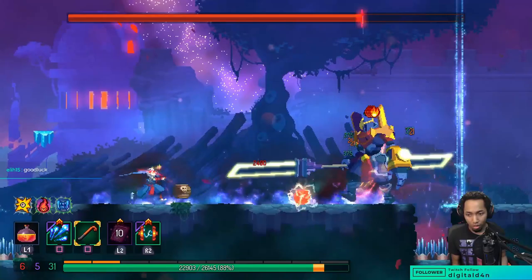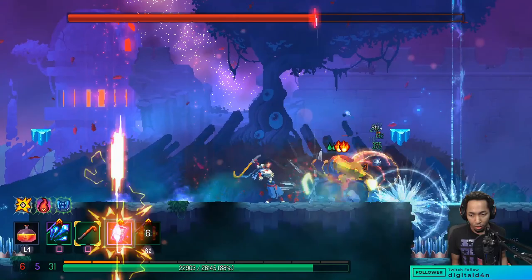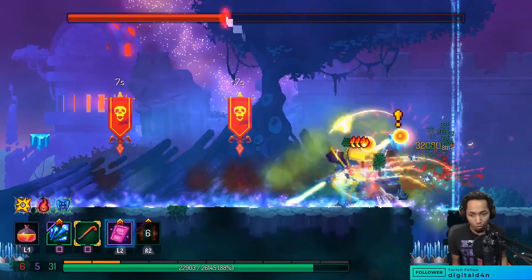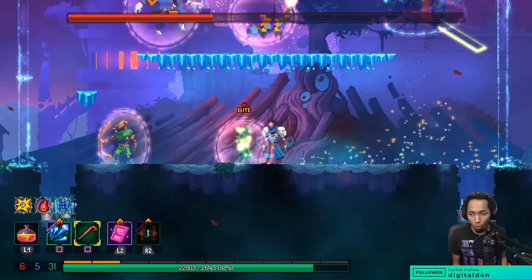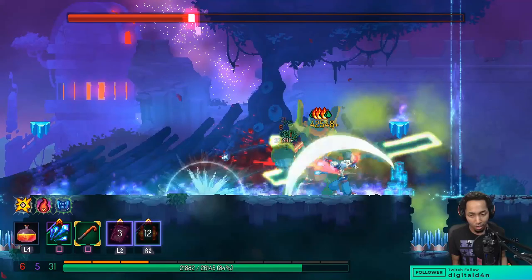You may ask, why skip over Timekeeper? Why skip over Concierge? Why go straight to Hand of the King? That's because when it comes to actually getting through Dead Cells, Hand of the King itself is probably the biggest hurdle for a lot of people. You may be able to brute force your way through a Timekeeper. A Concierge is almost like a walking punching bag.